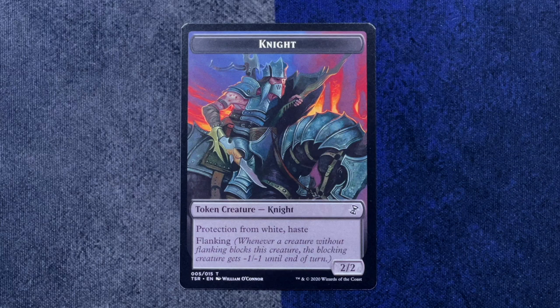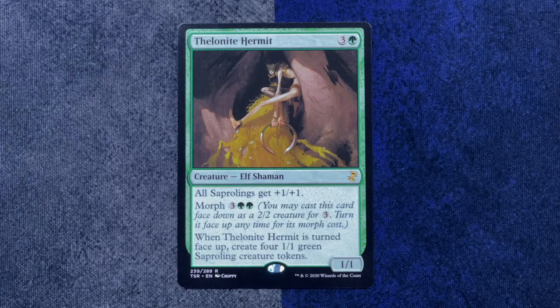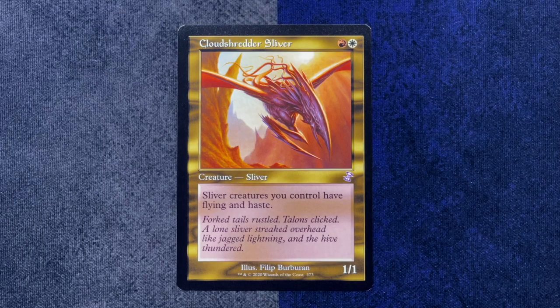I haven't actually seen that many slivers outside of green, red, and white. What is this token? It's a 2-2 knight with haste and pro-white and flanking. What makes that? I can't wait to find out. Somebody out there is like, yes, finally, they've printed official tokens for this card that I like. Foil Keen Sense. Rare: Thelenite Hermit — all the Saprolings get plus one, plus one, and it's another morph card. And our throwback is Cloud Shredder Sliver. Can you play the throwback cards in like a draft? I assume so. In the sliver deck — they all have flying and haste. Taste it.